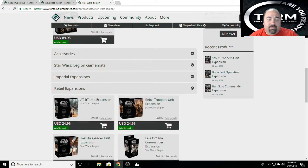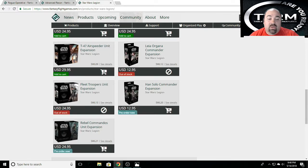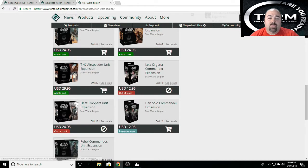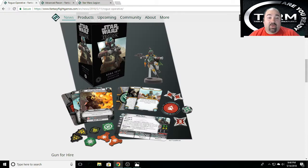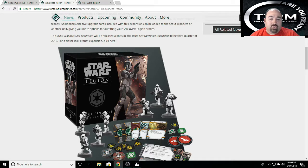There were also Rebel Expansions: the Han Solo Commander Expansion and the Rebel Commandos Unit Expansion. Those two will be coming out on the 24th as well. I only recently decided to start doing these kinds of videos, basically because of Boba Fett. And then after that, they announced that Boba Fett and the Scout Troopers were being released in the third quarter of 2018.